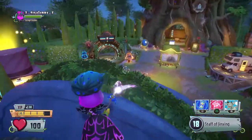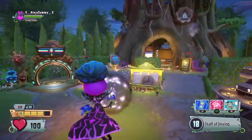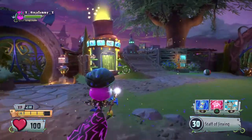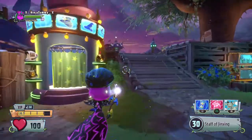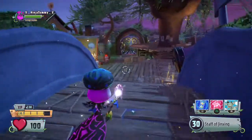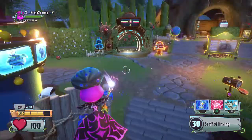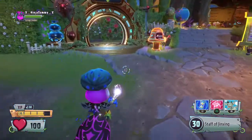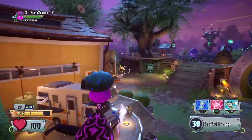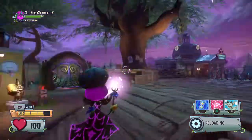Hello everyone, my name is NinjaSami and welcome back to a brand new video. Today I'm playing some more Garden Warfare 2 and as you can probably see, I have unlocked the Necros. This is one of the new characters — there have been four new characters added to the game recently called Scallywag Imp, Captain Squawk, Commander Corn, and Necros.